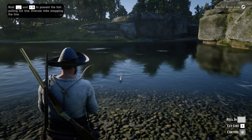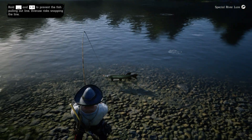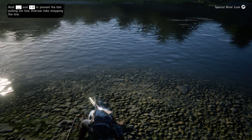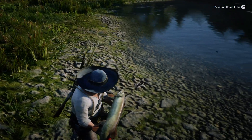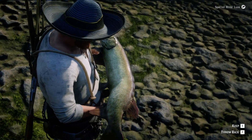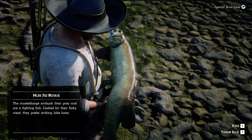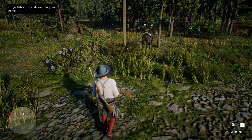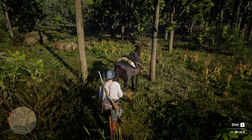There we go, we should get it any second now. All right, that thing is huge! How big is it? Bigger than the one on our horse currently. Yeah — 14 pounds 7 ounces, muskie! It's not the biggest I've seen, but we'll take it. Let's go put it on the horse. It's a three-star muskie — I think these are worth like seven dollars.